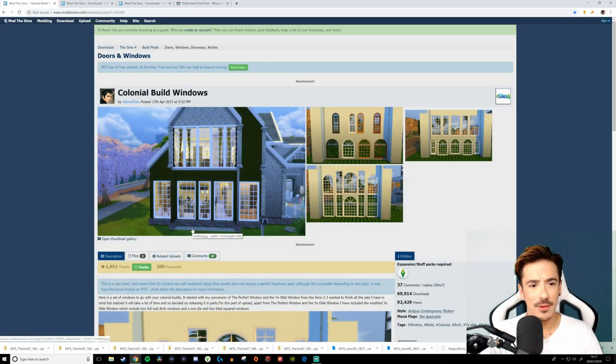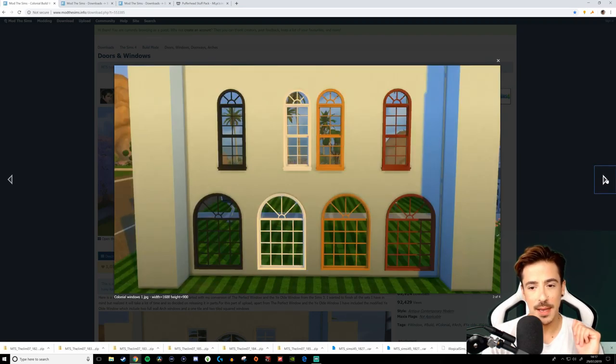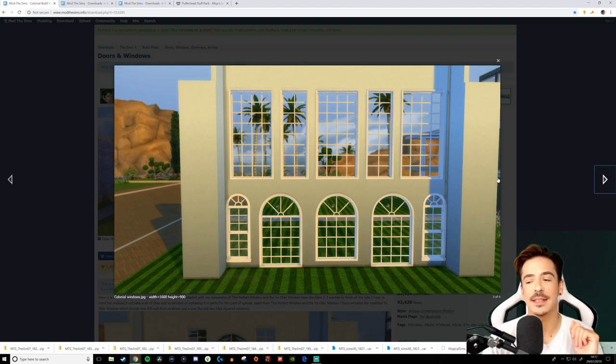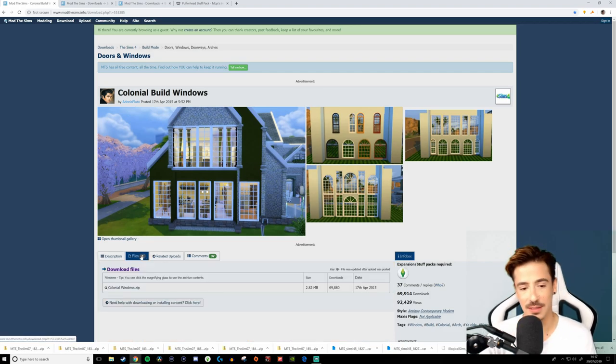And this is something I found — the Colonial Build windows. These really appeal to me because they've got these beautiful Georgian-esque windows, and I love the arch windows as well. I'm really looking forward to trying to put these into a build, and I reckon they'd fit quite nicely into a Georgian-esque build — which will obviously be coming with this Let's Build because we just need some Georgian things in our life. So I'm going to download those colonial windows.